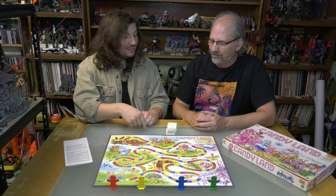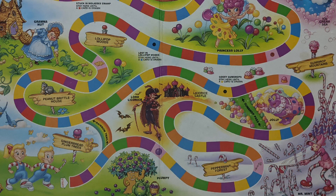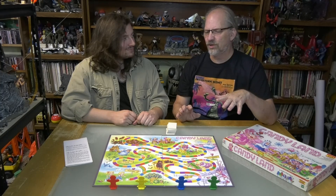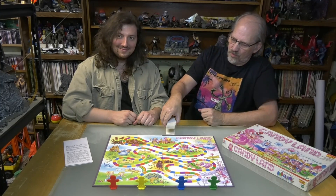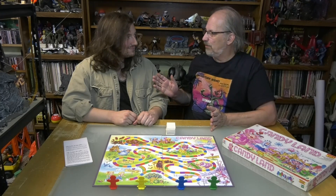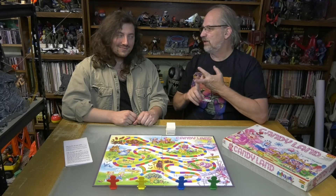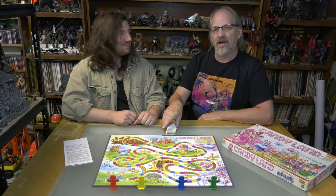The goal of the game is to be the first person to get to King Candy at the Candy Castle. It comes with a board — the board has changed over many many years — and then it comes with your four colored characters. It also comes with a nice large stack of cards, because unlike almost every game we've ever played except for Sorry, where there's either a spinner or dice, this one you play by cards.